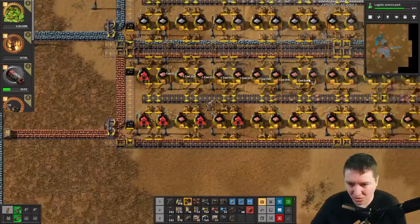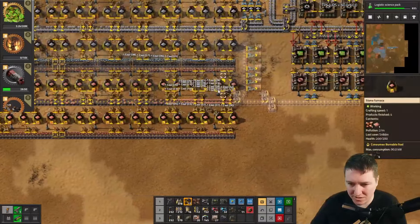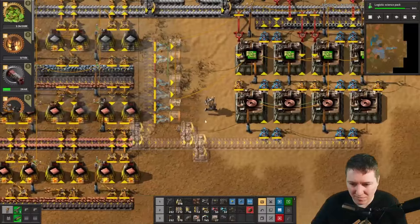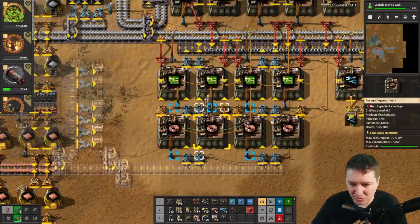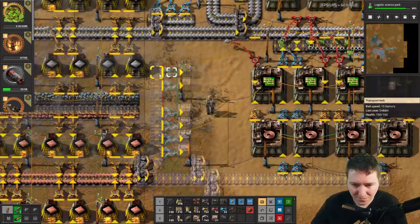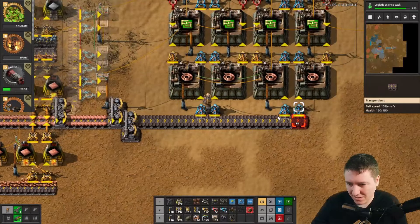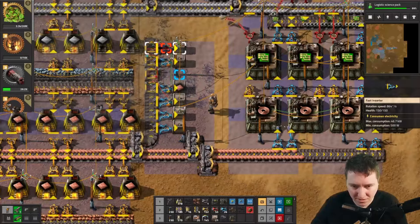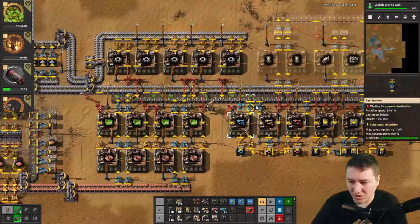We've finished building this. Notice I'm running past right now. If I had copper plates, I'd want to fill these with copper plates. If you have the splitters, build this and build the buffer. Copper is now being smelted, it's being put into here, and this is all working.